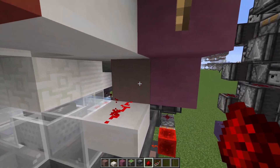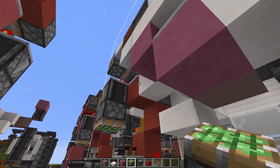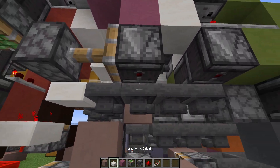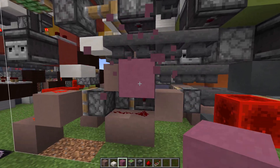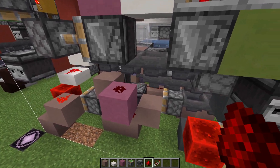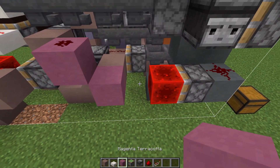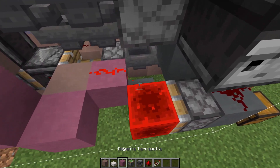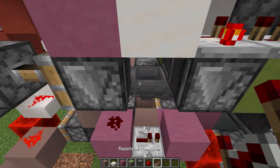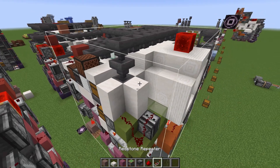Then into a block right there, and just run some redstone down like that — it should light up so the upper back there gets powered again. Now we're going to place a sticky piston like that, then an observer facing downwards into a block. Right-click the redstone so it doesn't point outwards — that prevents it from powering this hopper. It's just good practice. Same goes for this redstone after we block this off — right-click it, then a block like that and a repeater like that.